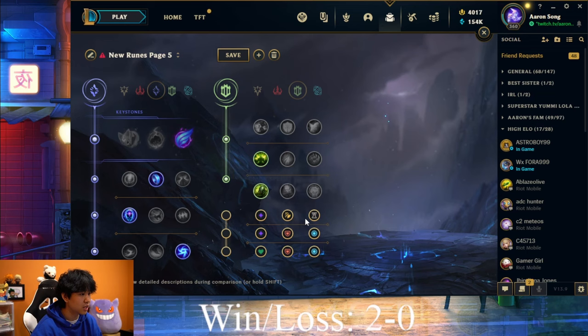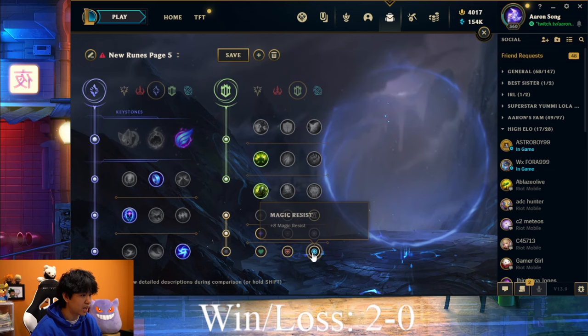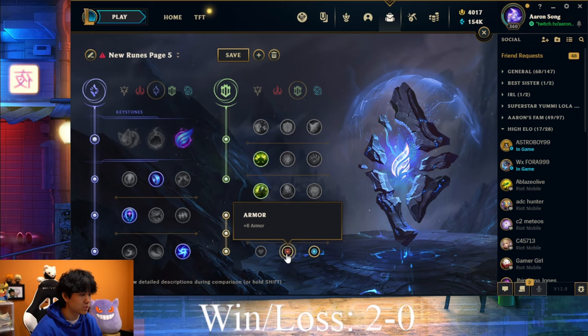For the stat shards with Phase Rush, I go CDR, Adaptive Force, and then — since it's mostly AP matchups that are really hard — Magic Resist is always good. If there are unplayable AD matchups, you go Armor, and if you need Health, you take Health.